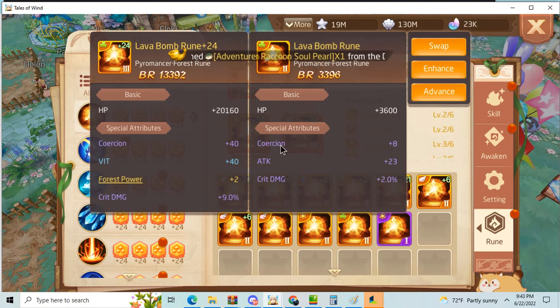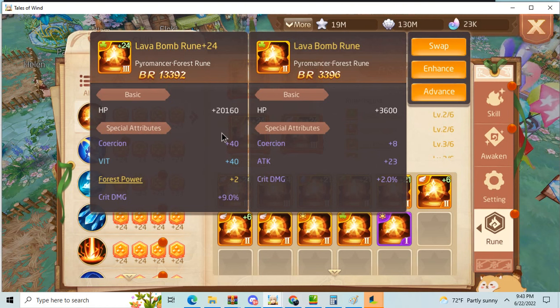You can see it's three lines with crit damage and coercion, but you have to think about the probability of it being better than what you have currently. To get better than 40 coercion and 9 crit damage is very, very hard. For most people I would say go ahead and enhance something like this with three lines of crit damage and coercion.